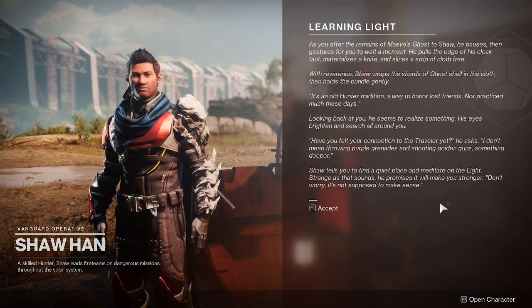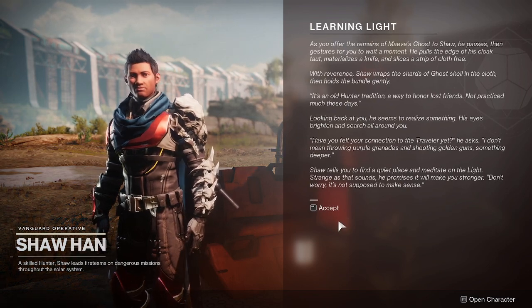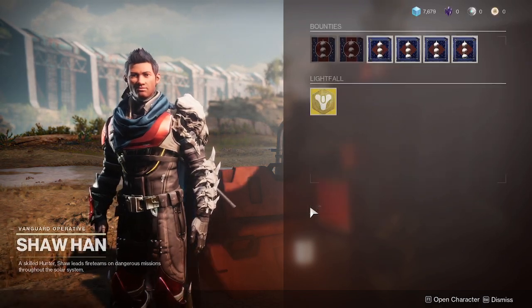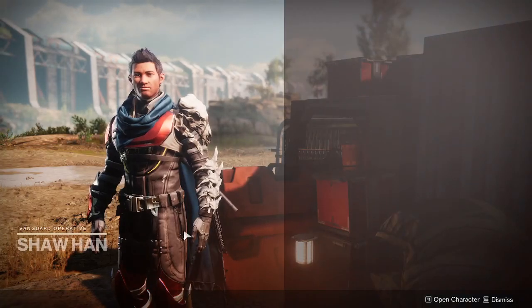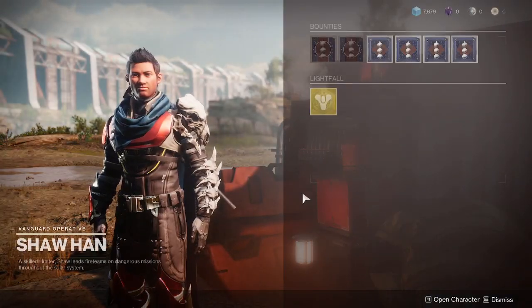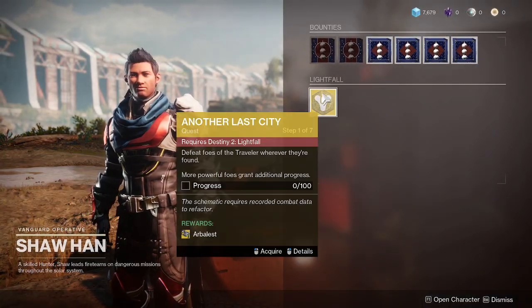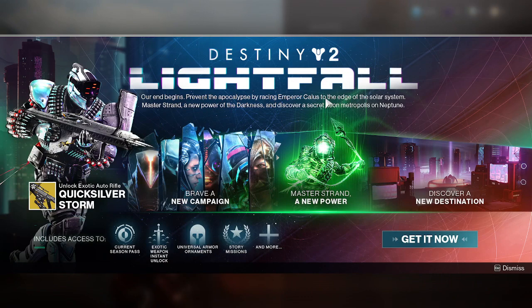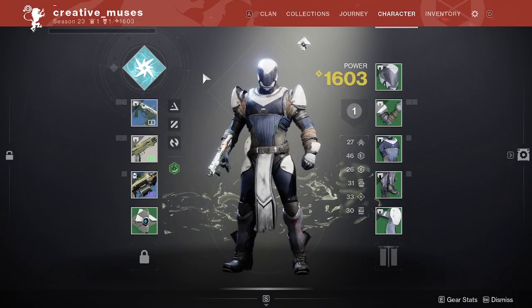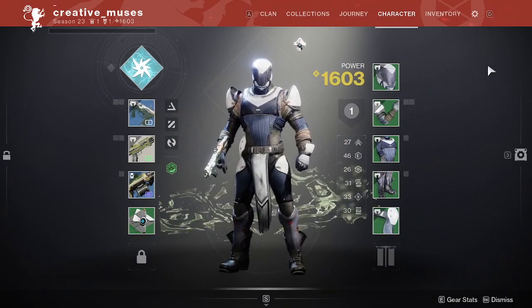I'm back. What was I looking for? I'm supposed to go find a quiet place and meditate — not sure what that means. Accept that golden quest. It's Lifefall. Okay, I'll get you that — that's the one I'm going to get you tomorrow. Okay, what do I do now? You got the $20 one, right? I don't know what to do now.